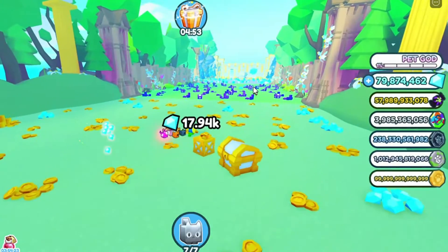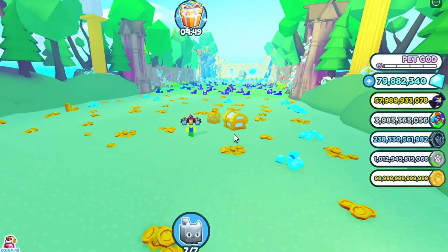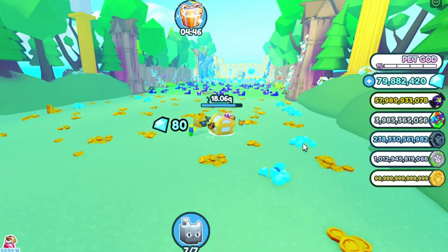So I already bought all these areas. This is the cat chest — it has a lot of health, and it's just the same coins as these ones. Nothing special.